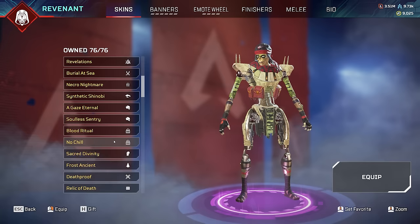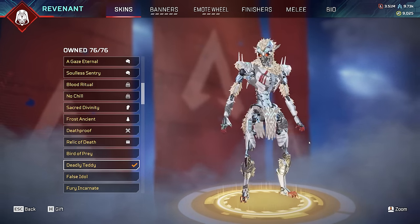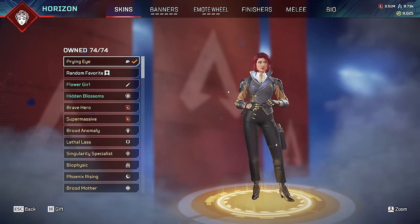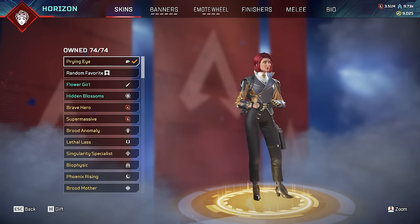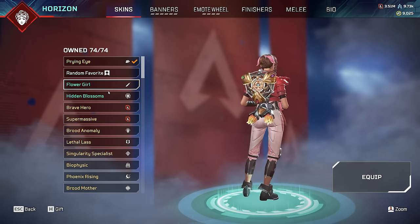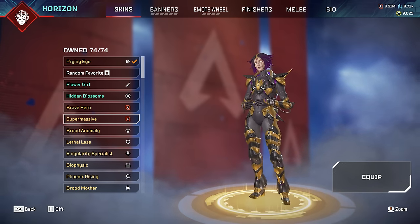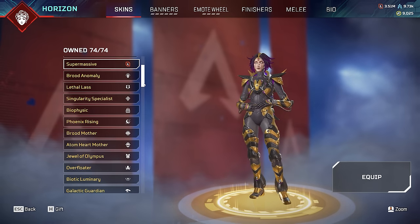Nothing special, nowhere near as good as Deadly Teddy which is probably the best skin in the game for Revenant. Now it's Horizon time - one of the most popular legends in the entire game. Currently got her new skin on for the new event, looks absolutely amazing - they've somehow made Horizon look absolutely insane. One of my most hated legends though because of how strong and annoying she is to fight. She has some amazing skins including the Final Fantasy VII takeover skin, Hidden Blossoms, and Supermassive.